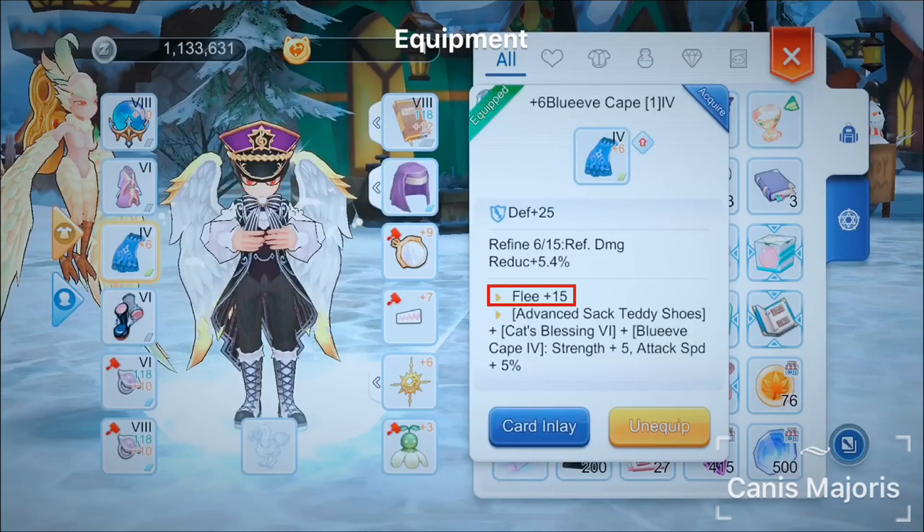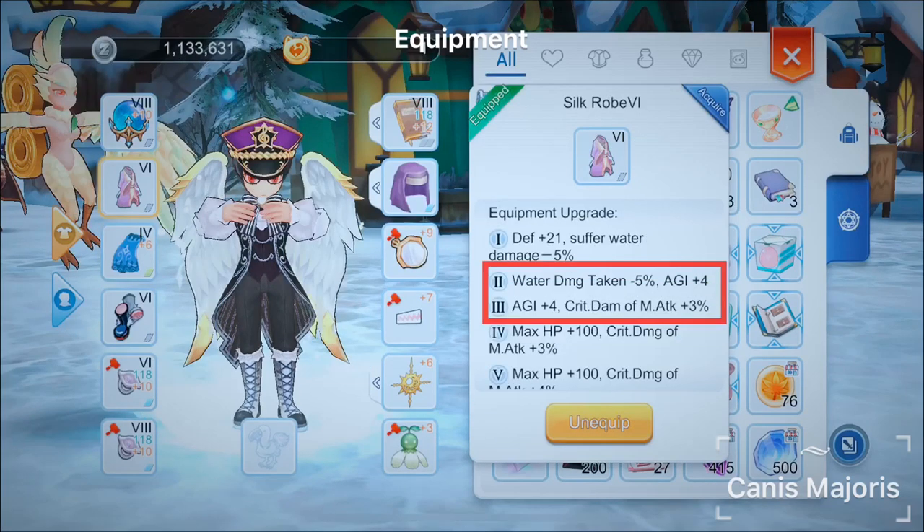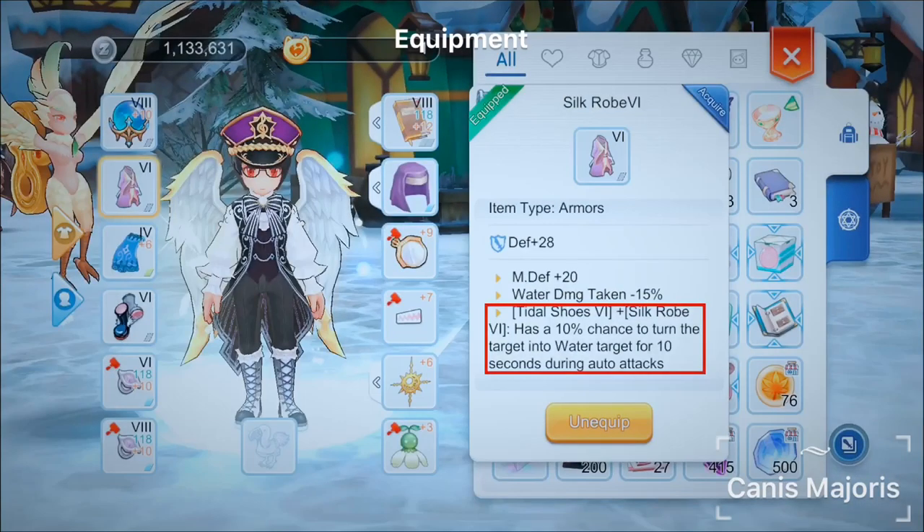More Flea can also be obtained from equipment. The 2 equipment that I use to increase Flea are Blue Eve's Cape and Silk Robe. Blue Eve's Cape gives an additional 15 Flea, and if refined to plus 10, you will get an additional 5 Agility. Silk Robe gives an additional 4 Agility in Tier 2 and 3. I am using Silk Robe with Tidal Shoes that gives a 10% chance to convert the enemy's element into Water. Water is weak to Wind element, hence my attack would increase by 200% if it is activated. It will also increase in conjunction with the activation of Windfield and Wind Sprint Ventus, as they are both buffs for Wind damage.